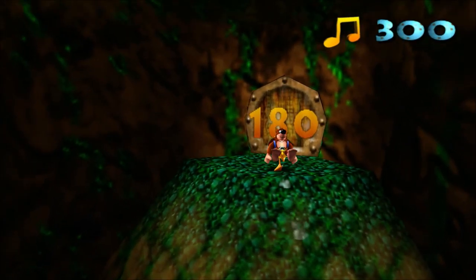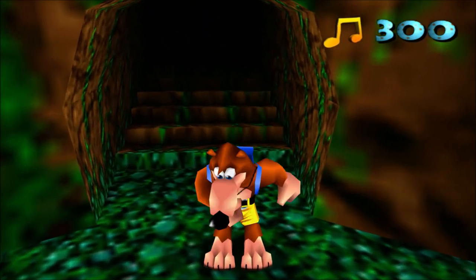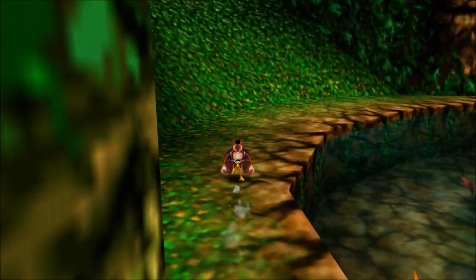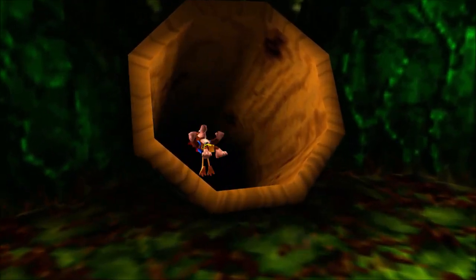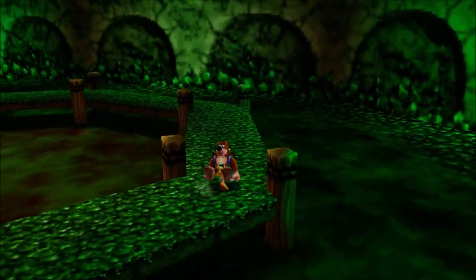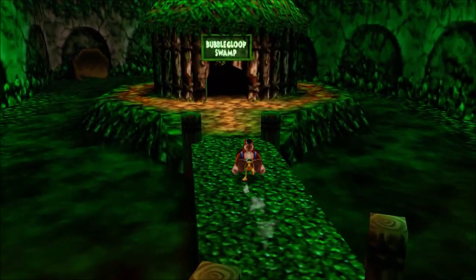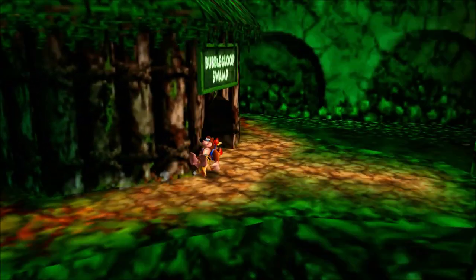It's simple — you just want to climb up here and open up this note door. Now we have access to this area right here with this giant Gruntilda statue. And now we're going to go in here. Across this bridge is going to be the opening of Bubblegloop Swamp. We already opened it up two episodes ago. So yeah, let's enter.